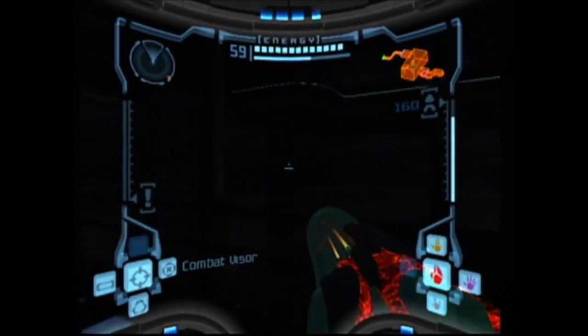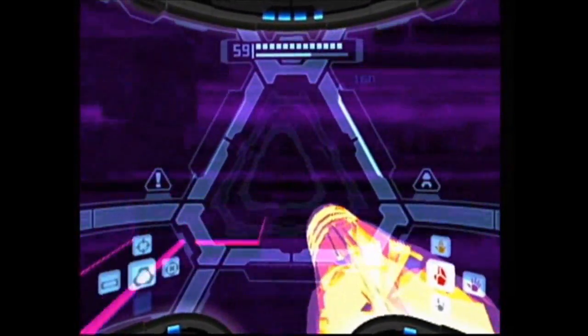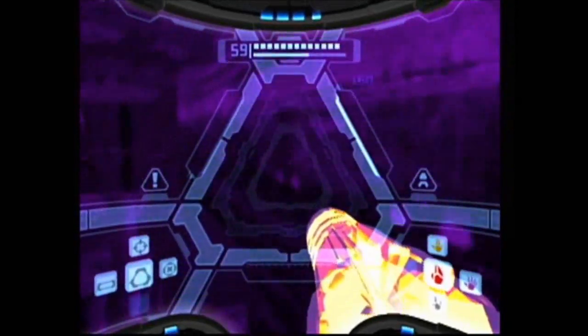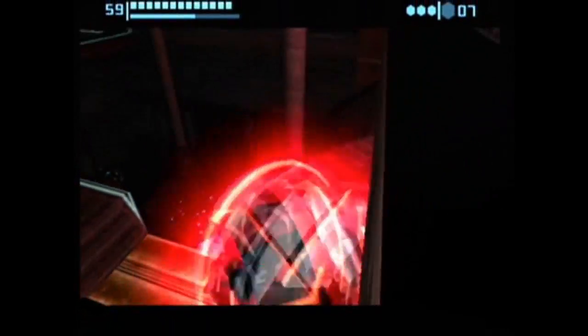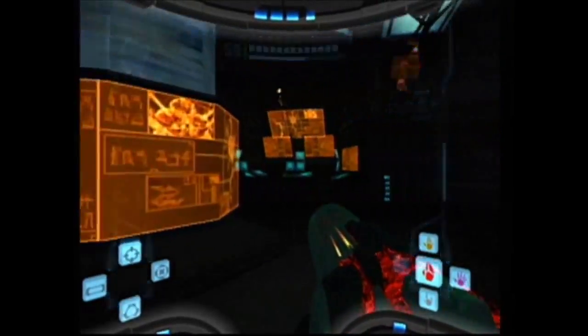Here we are in Research Lab Ether where there is a missile expansion that we need to get to. We have a platform here that we need to roll across very carefully so as not to fall off.